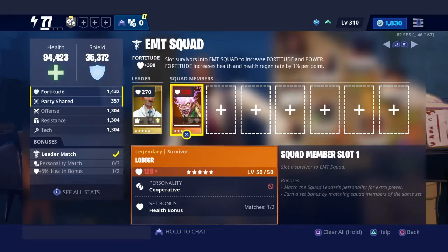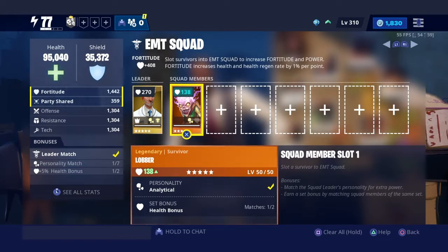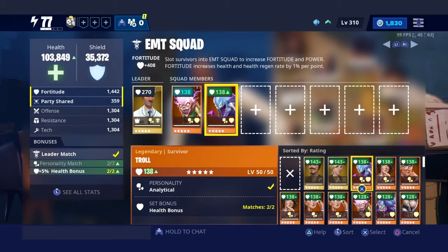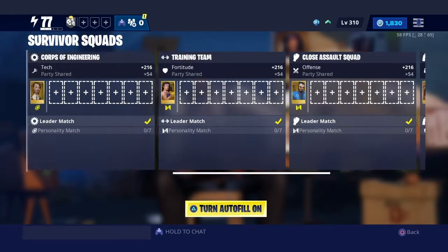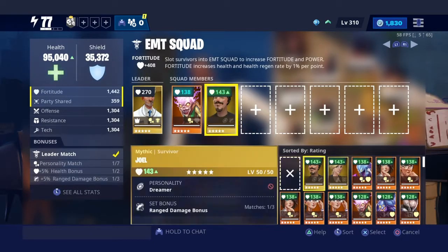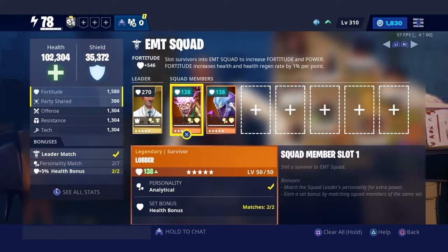Now we're on the third and final category — possibly the least important until end game. Basically, it's called a Set Bonus. This character has a set bonus of Health, and if I get the bonus I get an extra 5% health. For a perfect squad, you need two Set Bonuses that cost 2 Survivors each, and one Set Bonus that costs 3 Survivors. You won't be able to fit two 3-Survivor bonuses, because you'd have one Survivor left over who can't complete the set.